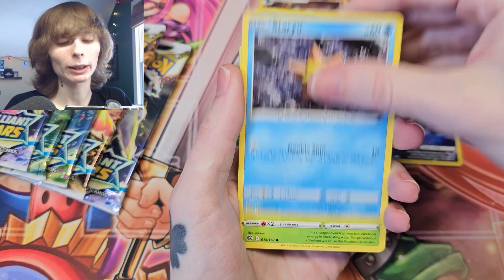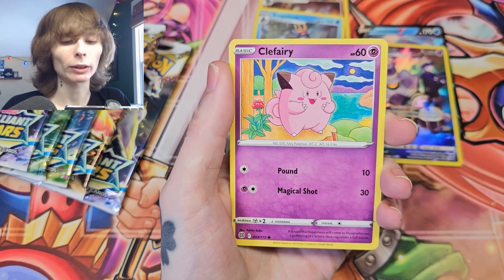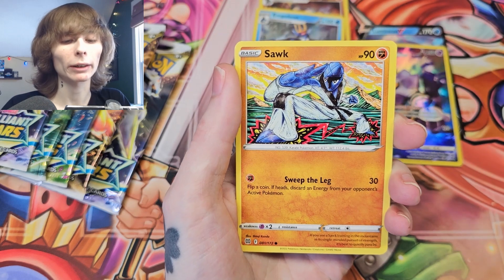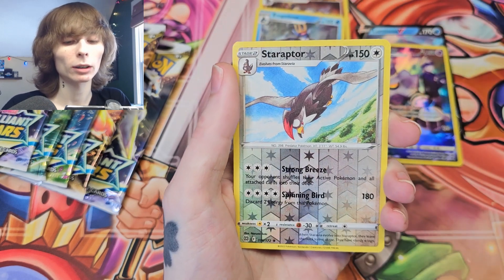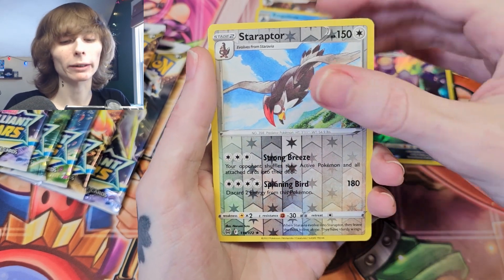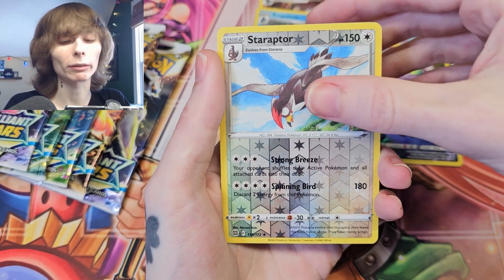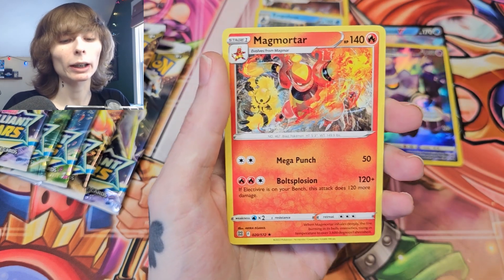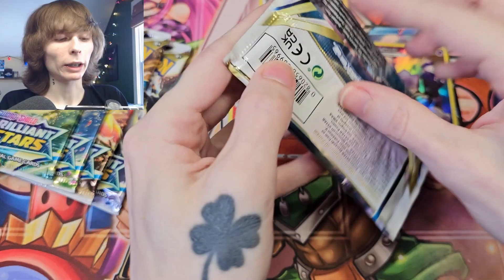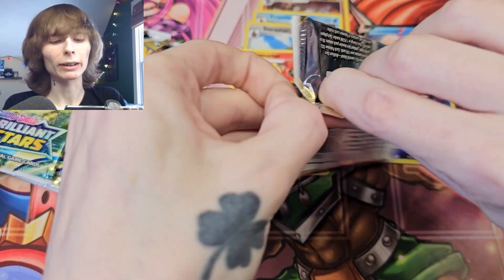Very odd. Clefairy, we got a Cherubi, a Stantler — oh, Staraptor! Not horrendous, very cool though. And we got a Magmortar, so just a normal rare.